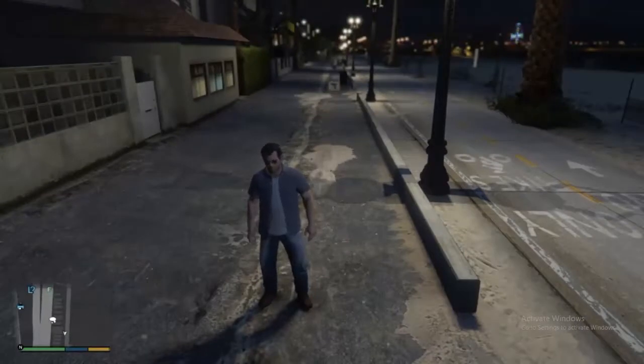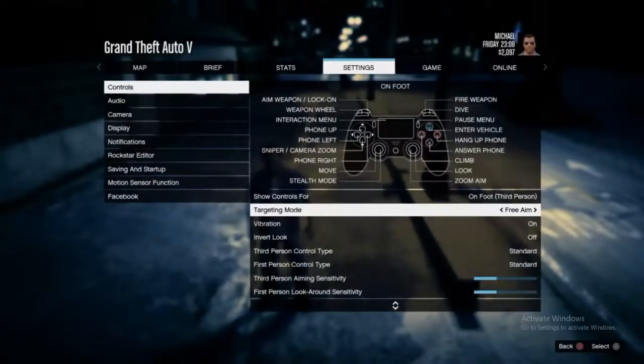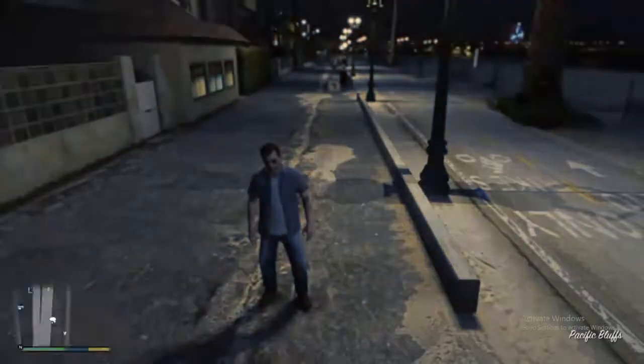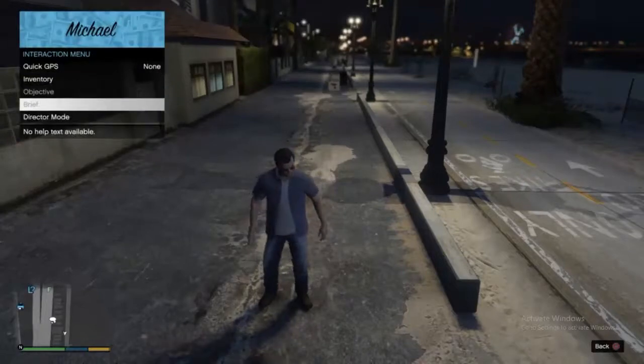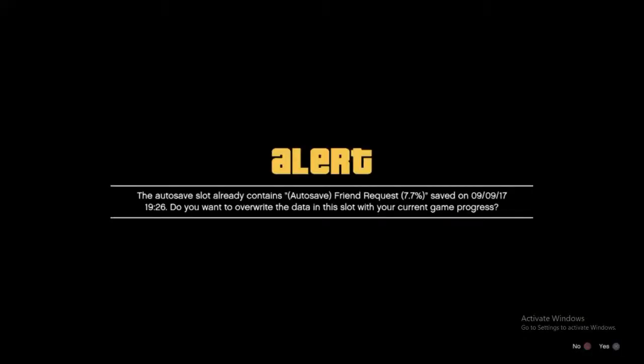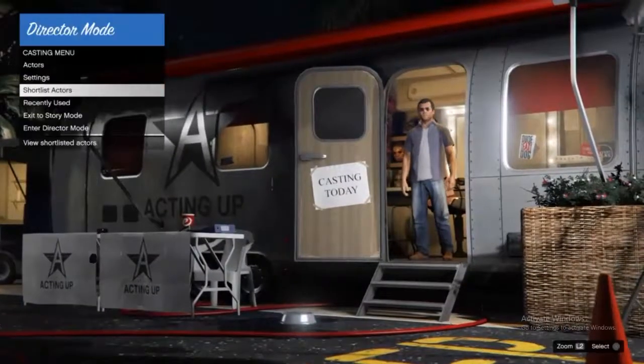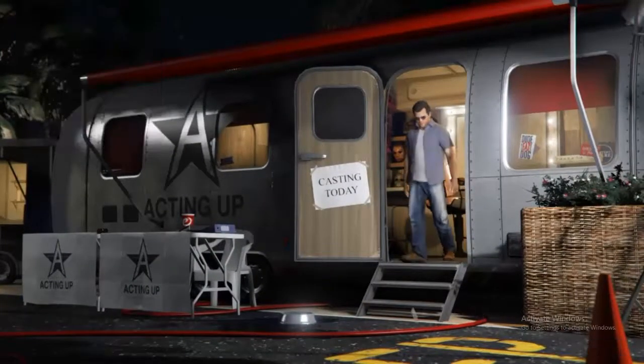So you're going to start up in story mode. What you're going to do is go to settings, controls, and just make sure you're on free aim. Once you've made sure you're on free aim, just back out of that. Press your interaction menu — that's the big button on your PS controller — and go down to director mode. Launch director mode and accept the error, just ignore that. Once you've come to the casting trailer, go down to enter director mode and press X.